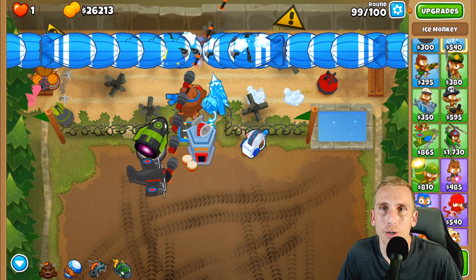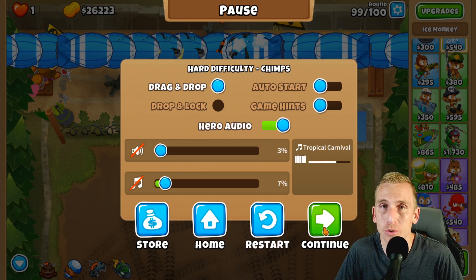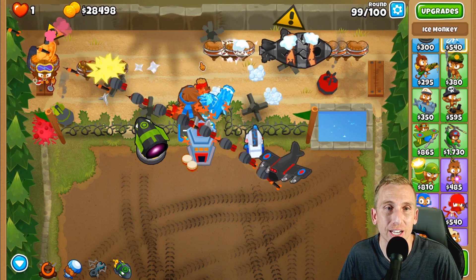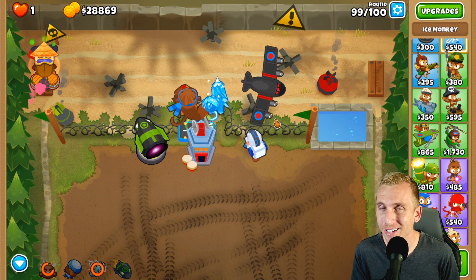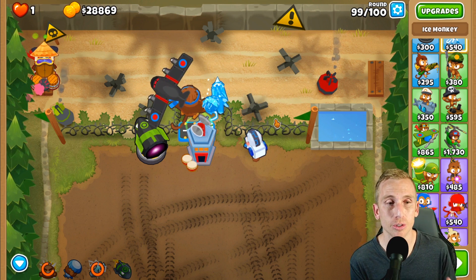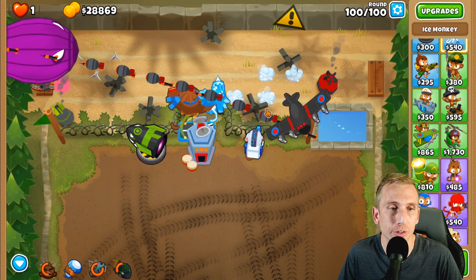I'm going to stop the auto-start here and slow these rounds down. After this round I don't think we'll need abilities other than the same ones we've been using. Use Pat ability, and as soon as the overclock's ready use that too — the Ice Impaler is literally doing the job for us. Round 99 is the final test and it's going to be super simple. Have abilities ready, keep bombing the Moab Eliminator, it regenerates — bomb it again. That's literally all there is to it.